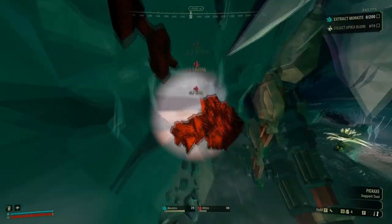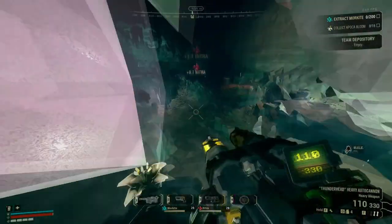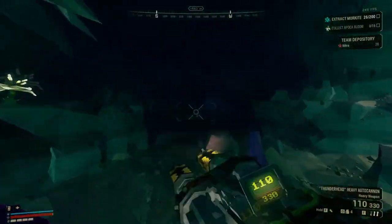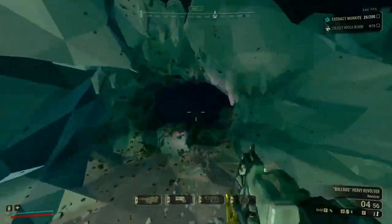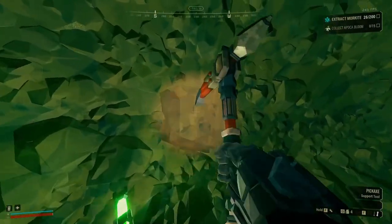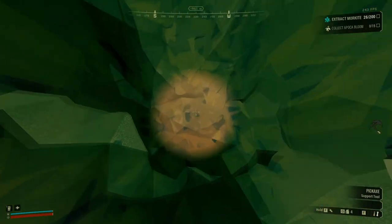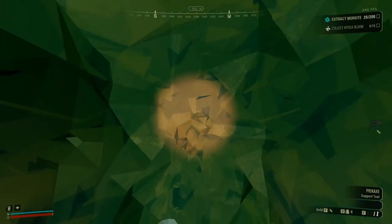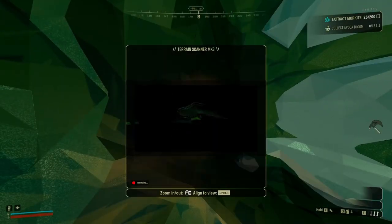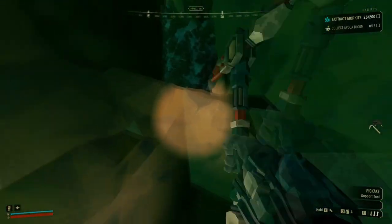Here I'm mining the first veins in the starting room. Generally there's always one Morkite and one Nitro vein in the first room, which can get you well on your way to your first resupply — pretty worth it. Though you don't want to loiter around for too long because the first swarm spawns around two to three minutes in, which is usually just enough time to mine the starting veins and one or two more, and maybe clear out a stationary or two before you have to hunker down.